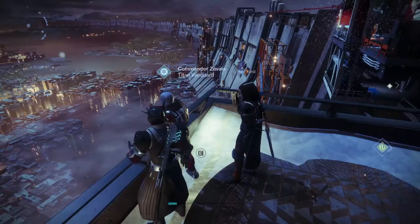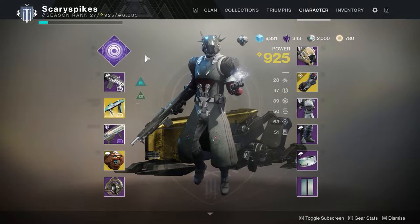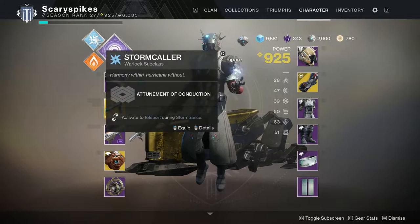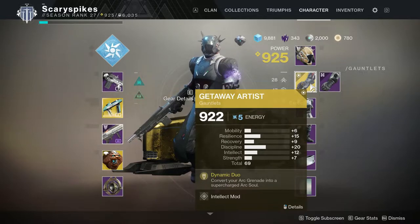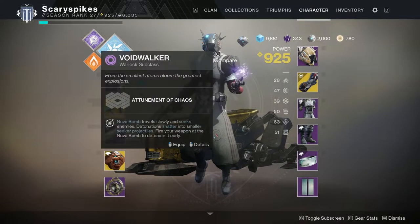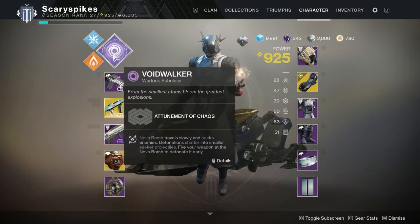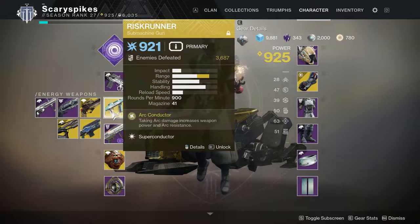Now we're going to actually prepare. Open up the inventory screen. First, look at your subclass. I have it selected as void — I generally like to run arc damage because I have great gloves that augment my arc grenade ability, but for these bounties we're switching to void since that's the damage type required.